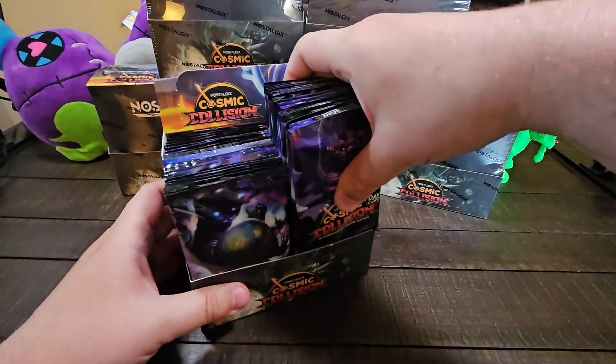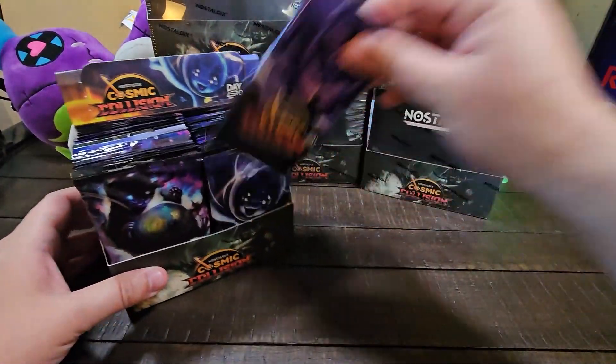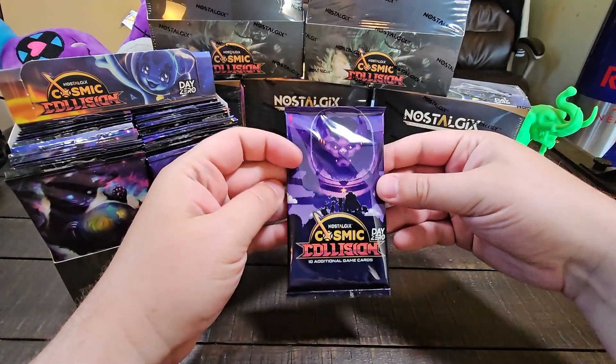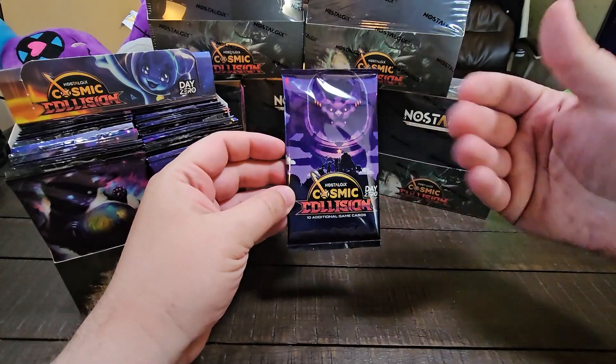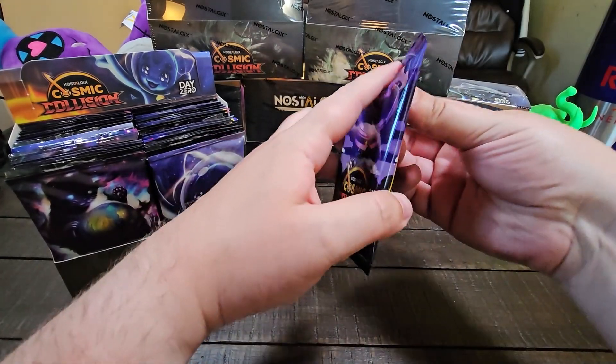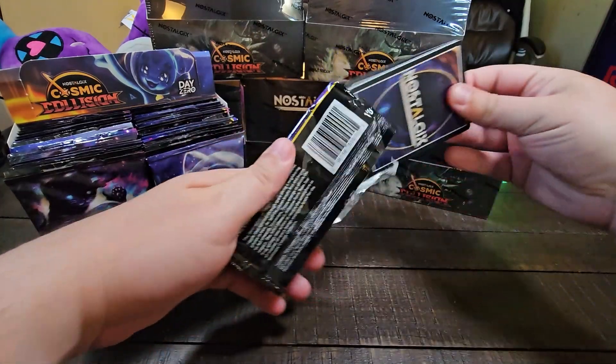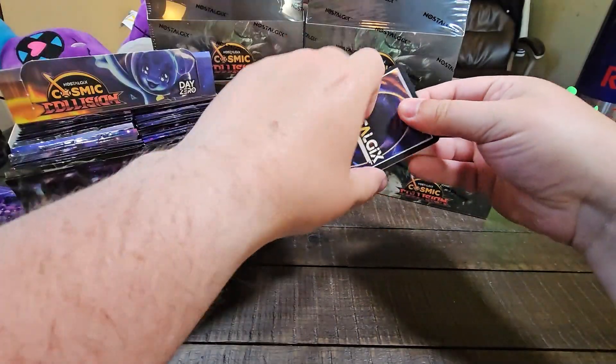Each box comes with 36 packs. We're going to start on the right side, get these 18, and then we'll go to the left side. I'll try to slow down a bit at first, but then as we start hitting repeats of cards, we'll start speeding it up. You'll notice something a bit interesting with this set, specifically when it comes to the pull ratios and which cards are in each pack.